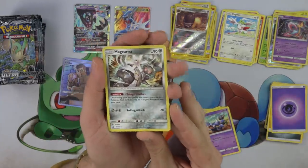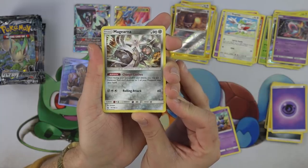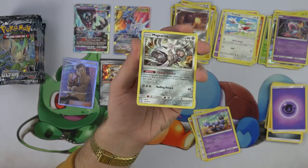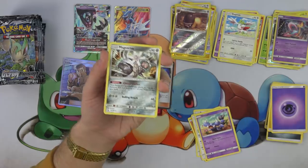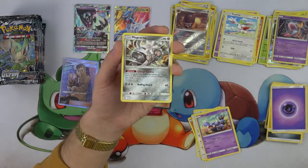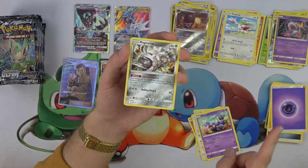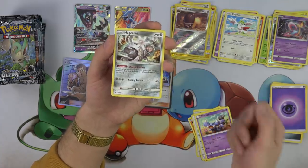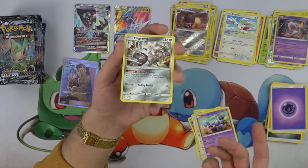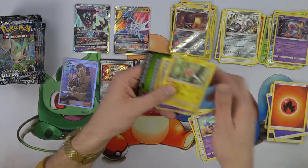Look at that Mawile — that thing is crazy. What is that Mawile doing? Change Clothes ability — once during your turn before you attack, you may put a Pokemon tool card attached to one of your Pokemon into your hand. That's really cool. Most of the time that ability only goes on like stage one Pokemon — there's a Weavile and Masquerain that do it in unlimited, but those are unlimited. The Weavile and Masquerain let you bring up and put down as many tools as you want per turn, where the Mawile is just once per turn. So it's like a nerfed version of that, but still a really cool ability nonetheless. And it's called 'Changing Clothes' — kind of a funny name.